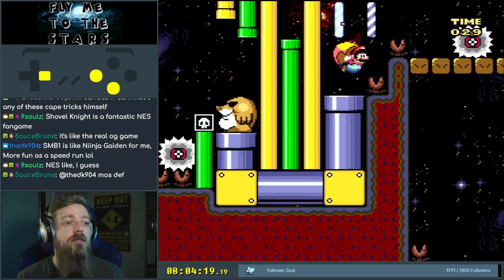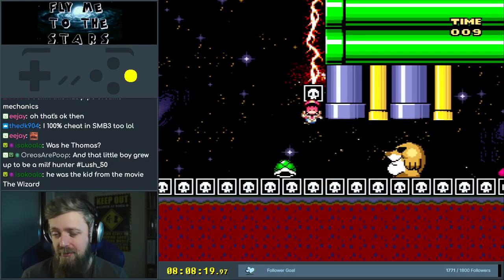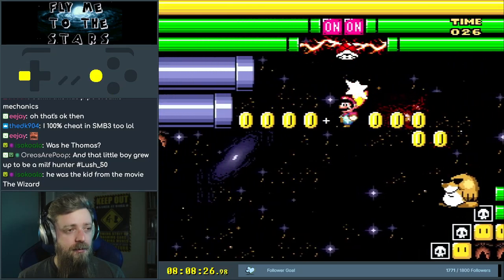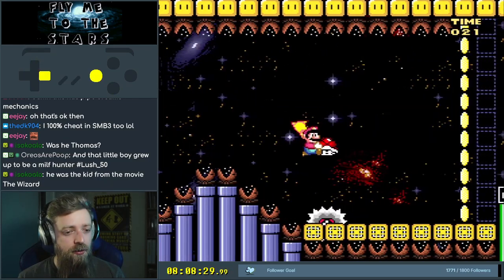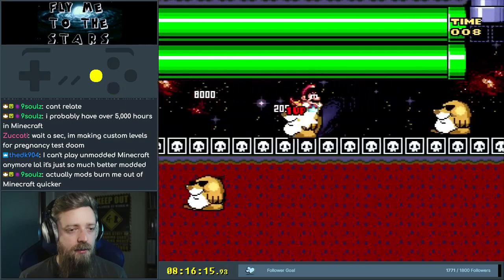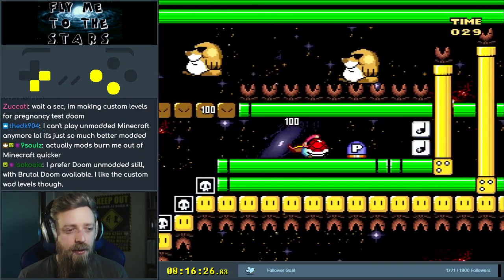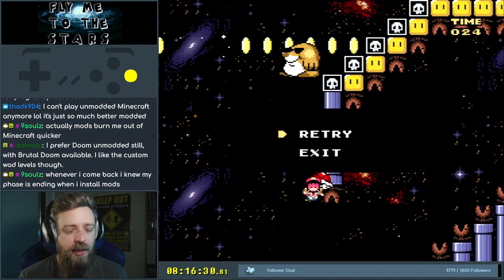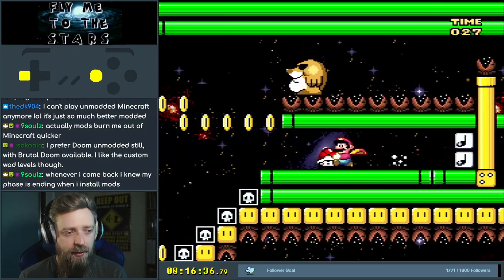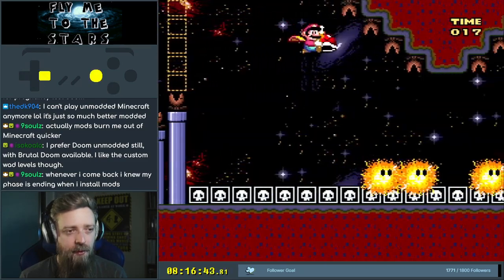What the hell is going on there? I just died somehow. I died so hard I exited the level. I just want to land on the shell. There's nothing I can do. I get blasted out. I might throw the shell at the right time against the wall in relation to the pipe — it ain't gonna work. I just had to go up piping. Can't play unmodded Minecraft anymore. I think I've only ever played unmodded. I guess that's why I don't play it anymore.